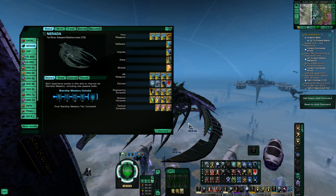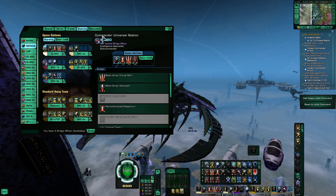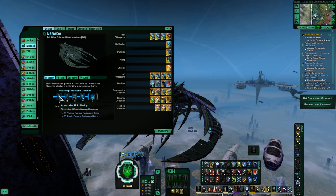For those who have the Tier V version, you will recognize the familiar 4-4 weapons layout and balanced console layout. Most importantly, the Universal Bridge Commander Station has been retained, allowing a wide variety of build approaches and making it very usable by any of the three careers. The Lieutenant Signs Bridge Officer Station now has a Command Specialization and Lieutenant Tack now has Intel. The Ship Mastery is pretty much standard for a Battlecruiser, though it is rare to see this type of ship mastery.